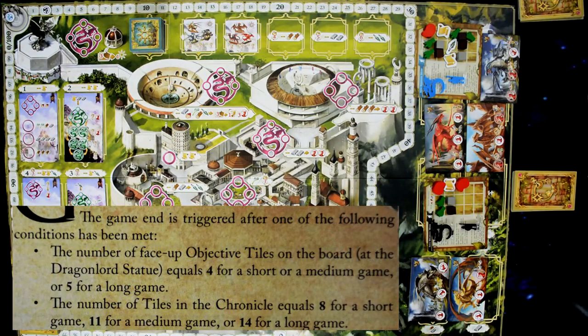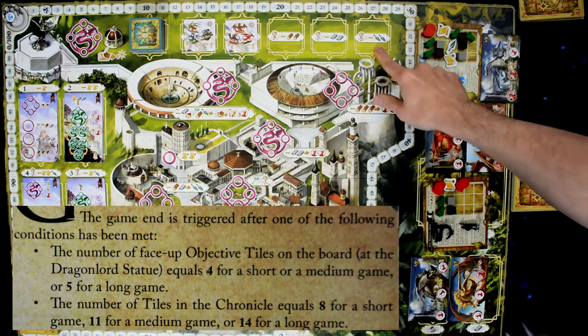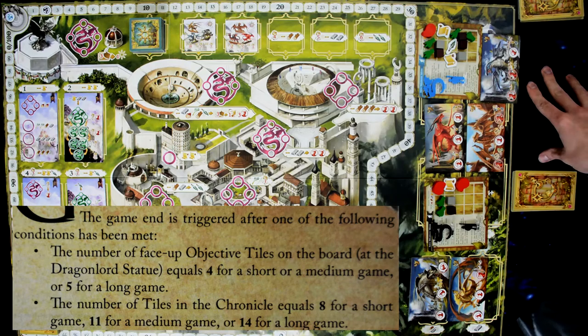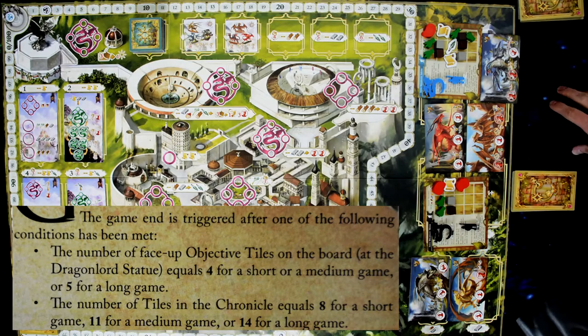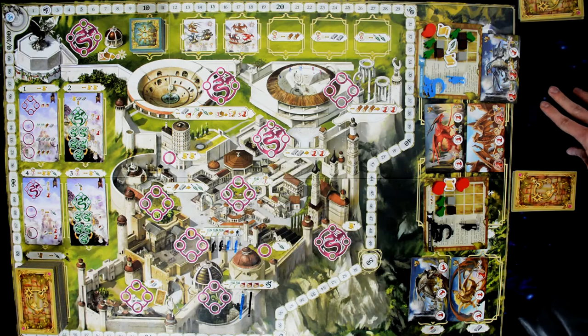When an ending condition is triggered — either the required number of objective markers are out (four for a short game, five for a long game), or the chronicle is filled to its target — the game end is triggered. The player who triggered it has already taken their last turn; all other players get one final turn, and then the game moves into scoring.